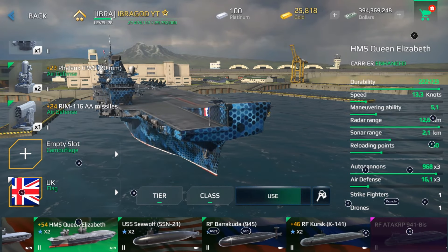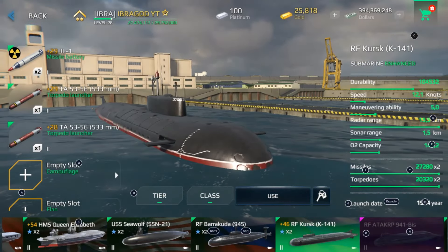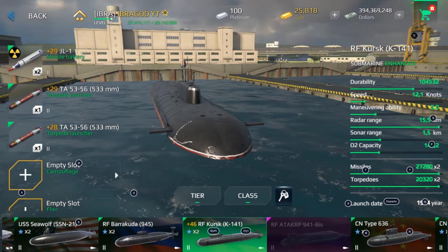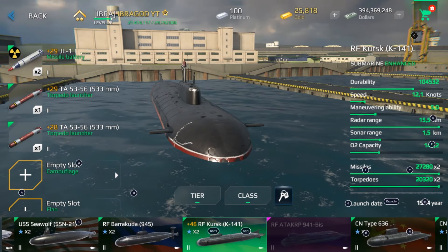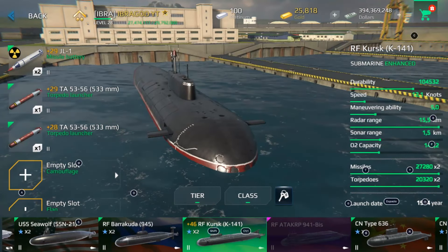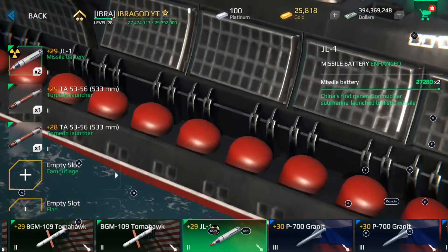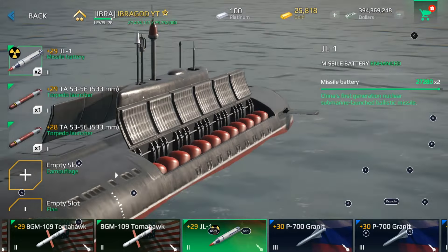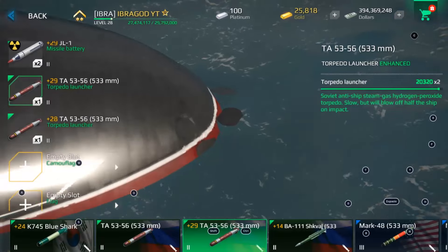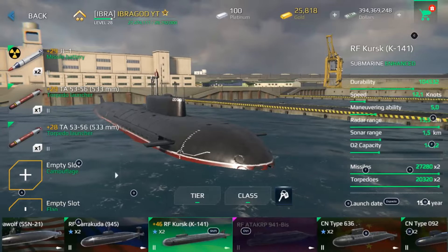Then we arrive at submarines. If you really want a good submarine, I recommend RF Kursk — it's my favorite and the best option. This is the best possible build you can equip to this submarine right now. We also have the new nuclear missile for tier 2 that you can use underwater, plus the best torpedoes for tier 2.